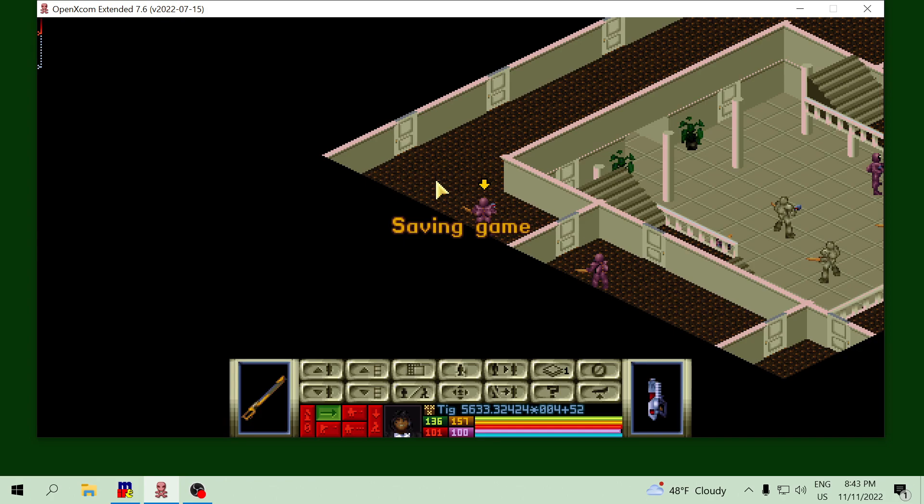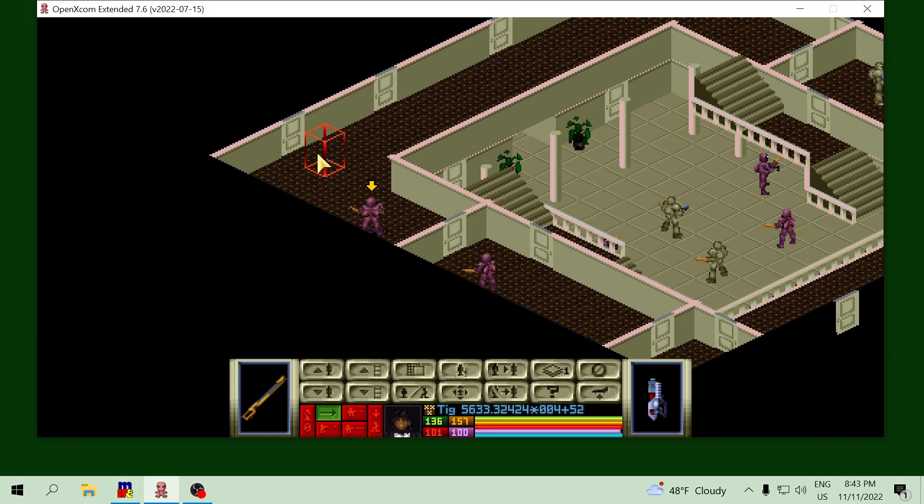This is Exalt headquarters. Agents will be grouped in pairs and just clear the base.